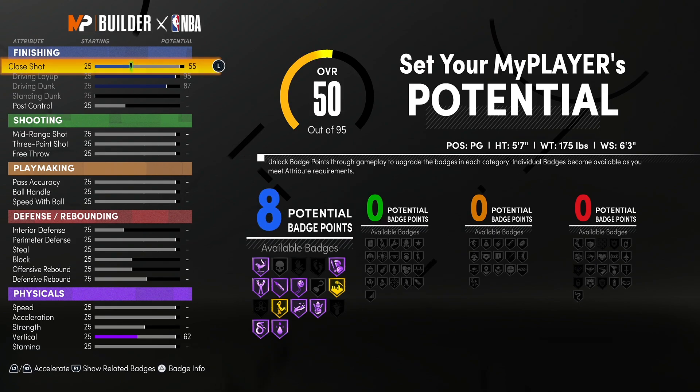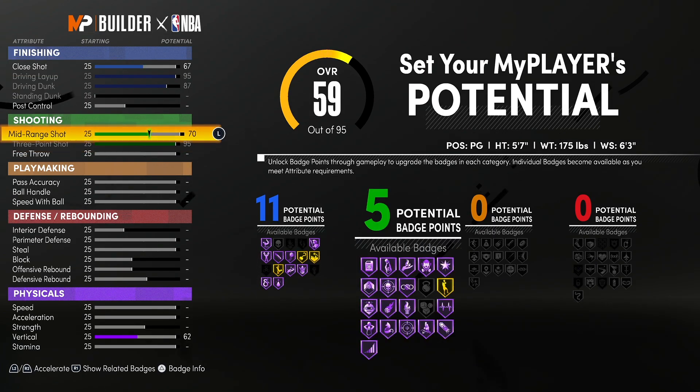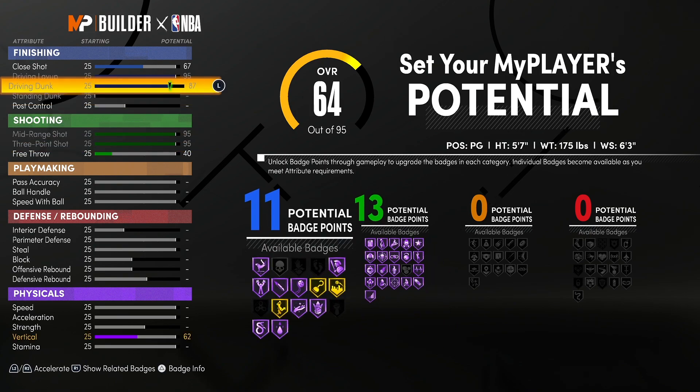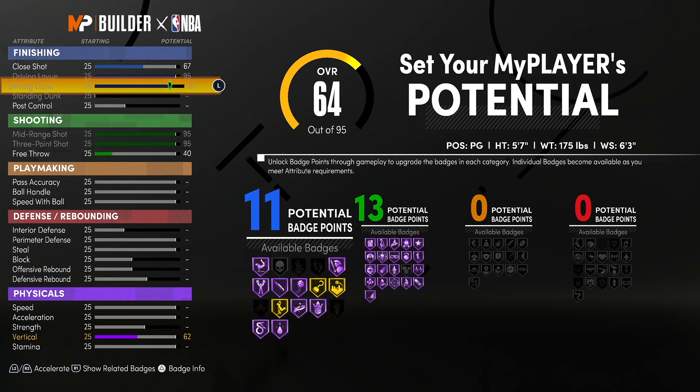67 close shot, look at that. 95 three ball — nasty. 13 shooting badges is enough, but considering you're going to have all Hall of Fame badges, you can just shoot everything. This might not be enough shooting badges though, so maybe you'd want to lower that. But you need those finishing badges. You might even need more finishing, because this might be the one build where you need a gold Giant Slayer since you're so tiny.